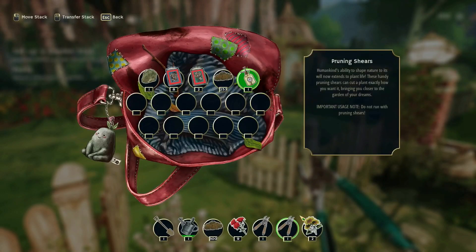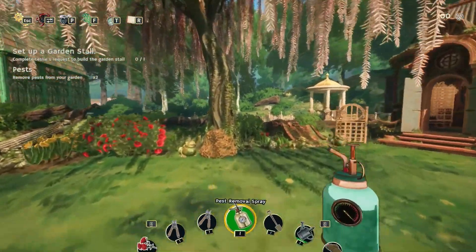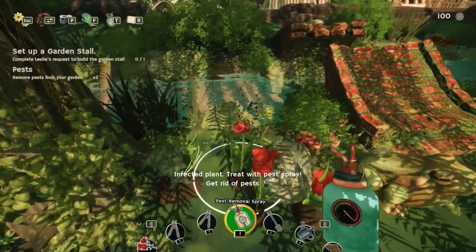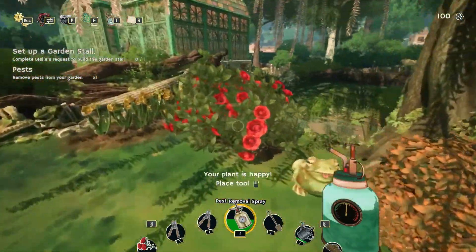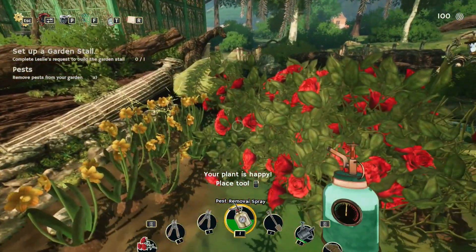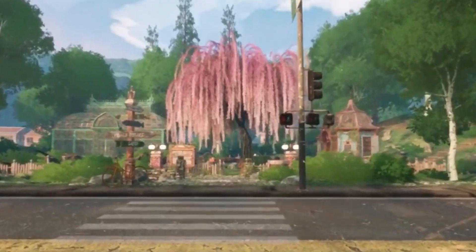Garden Life: A Cozy Simulator is a perfect game that will relax your soul with the arrival of spring. If you like being in touch with nature and spending time in a quiet environment, this game is definitely for you. If you want to check out the game, the link is in the description. Many thanks to DareDrop and Nakhan for the Steam key. Thank you for watching this video. See you in the next video. Goodbye!